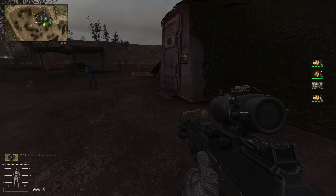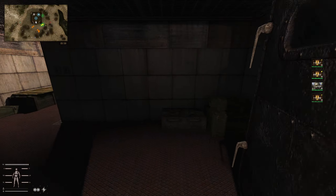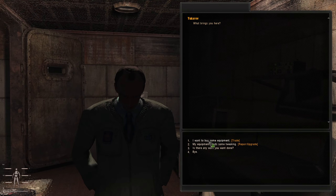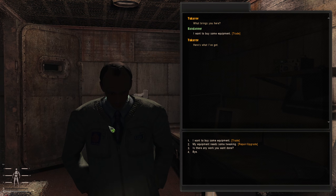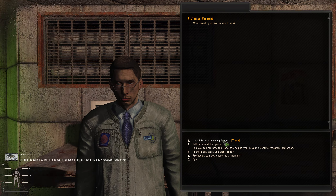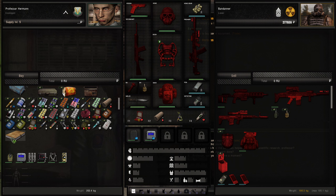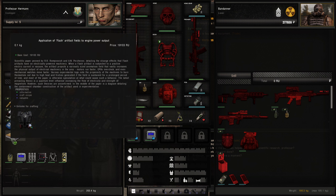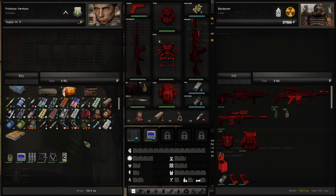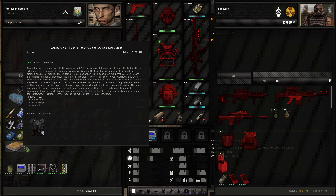Another one of these guys, a bit of cash — I'm not bothered about the stash coordinates. So there's this guy here who sells repair parts — it's not him. Let's hope one of these does — he's got stuff to sell. I want to buy some equipment. We're now supply level 5, so that's the right supply level. There it is! Application of flash artifact fields to engine power output — that unlocks that for crafting. Is that the only one? I thought there were three different ones you could unlock. Is that the right one? How much is it — it's not that expensive to be fair.